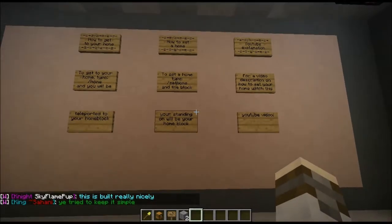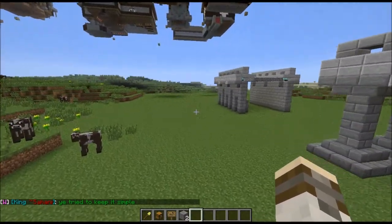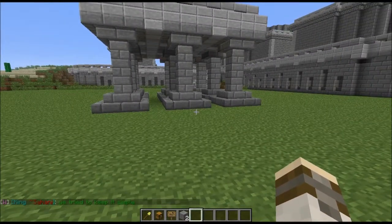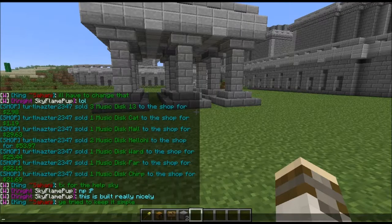Now, to set a home — I will just go to my home. To set a home it's pretty simple. This is like an instant warp that only you have. And you do that by saying slash sethome.